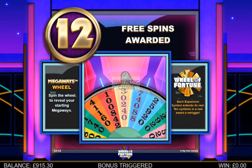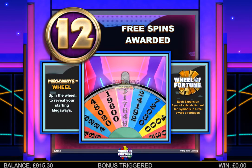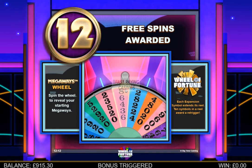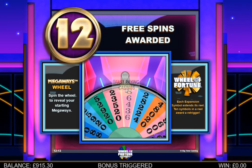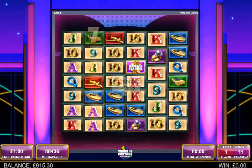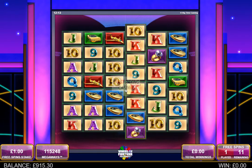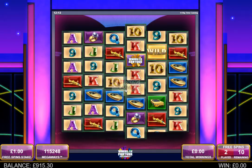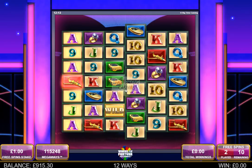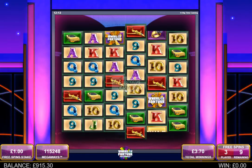Basic 12 spins for 3 scatters — we need to get as many ways as possible on this wheel. That's quite good actually: 86,000 ways. Remember we need to get the scatter, which we've got on reel 2 and reel 4, to expand the reels. We need to get any reel to 10 rows in order to re-trigger the 3 to 12 extra spins wheel.